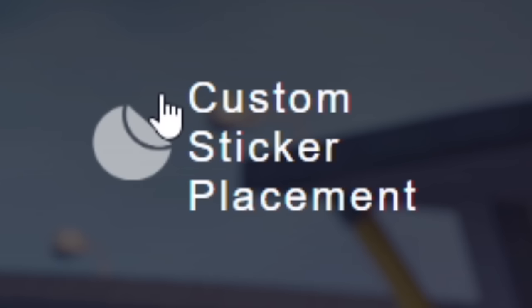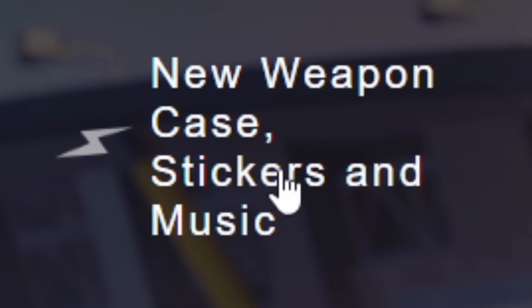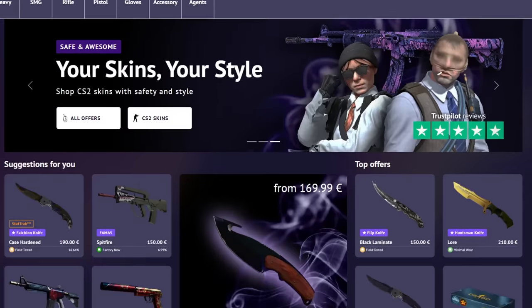They've added back Arms Race. They added custom sticker placement, which is insane. They released a new weapon case, a new sticker capsule, and a new music kit. And within the first weapon case is actually the first ever Zeus skin. They've also made a gameplay update.